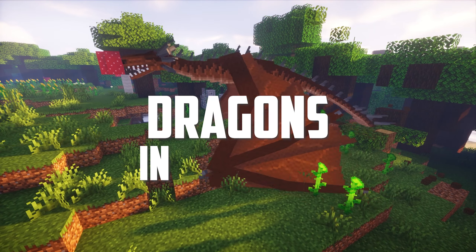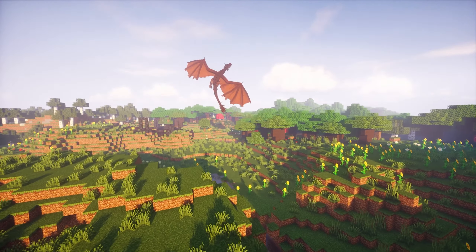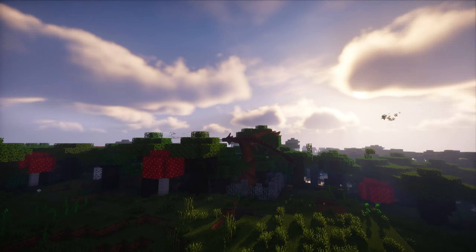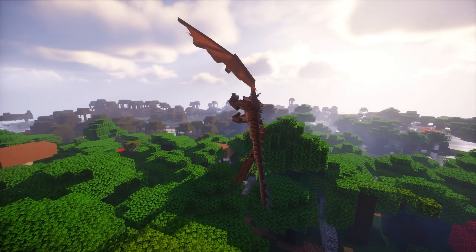Three words: dragons in Minecraft. That's what the Ice and Fire mod adds to your Minecraft game — not only these cool-looking epic dragons that you can see. There was a lightning dragon right there.